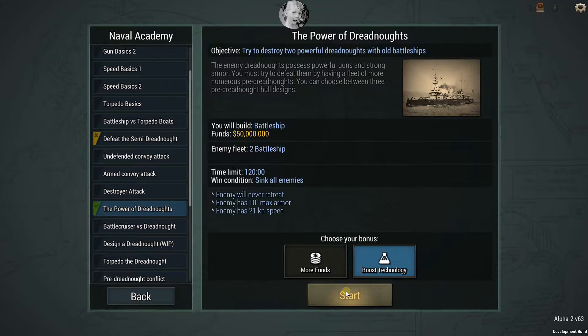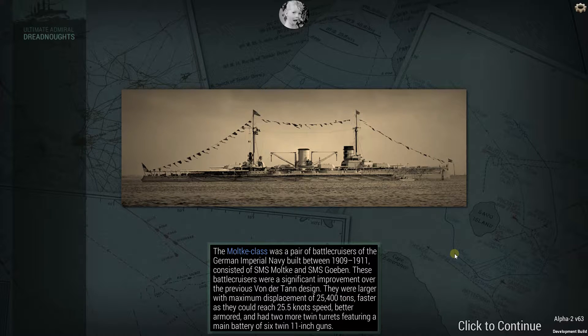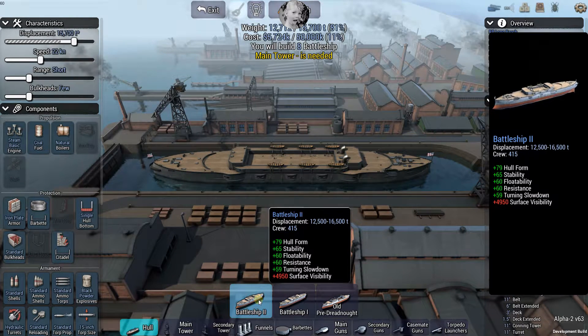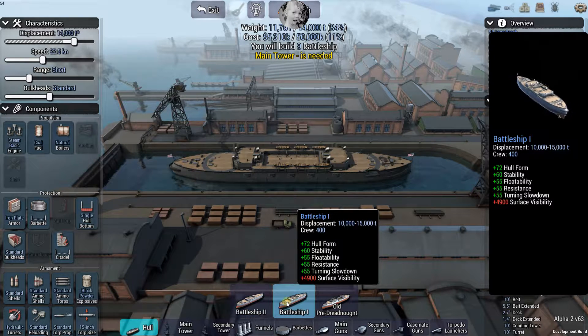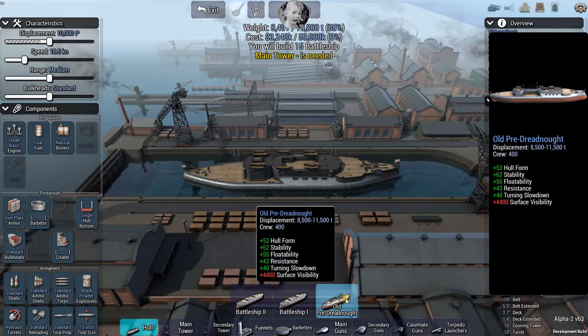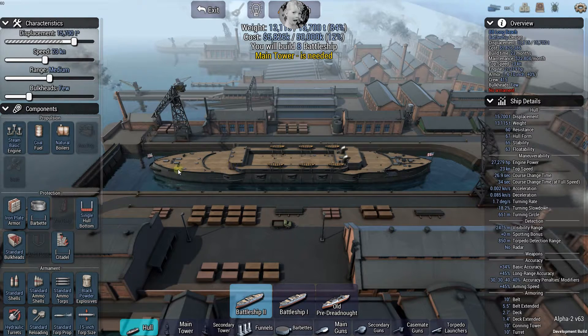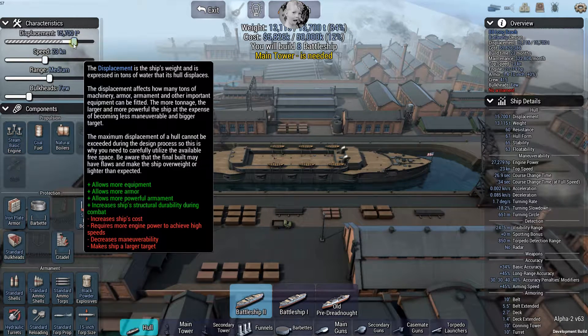Over here we just end up with 25 million more dollars - that's nice too. You get these really cool cutscenes with neat pictures of period ships and a brief explanation of what they are - sometimes it's personalities - which is a cool touch. Here we are in the shipyard. We have three hull possibilities: Battleship Two, Battleship One, and Old Pre-Dreadnought. I think we're going for the most advanced hull.